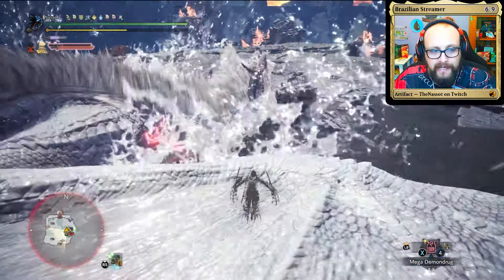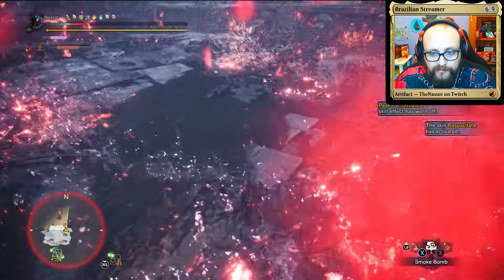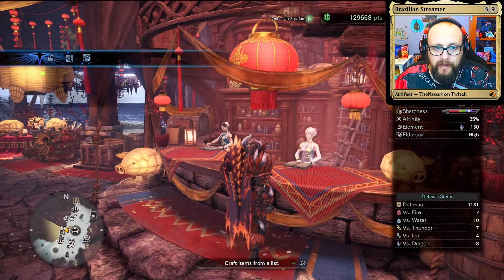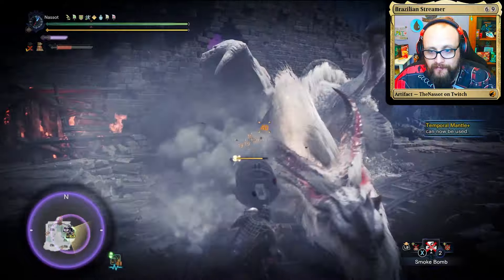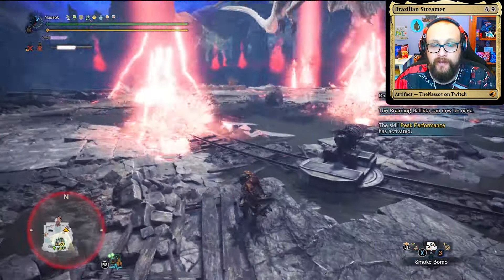White Fatalis — the master of both ranged and melee attacks. Its electrifying strikes and powerful dragon element attacks make it a truly imposing foe. Just like Crimson Fatalis, this mod comes with both event difficulty and normal difficulty. I highly recommend you only try the event difficulty if the normal one proves too easy, because the event difficulty is truly hard.